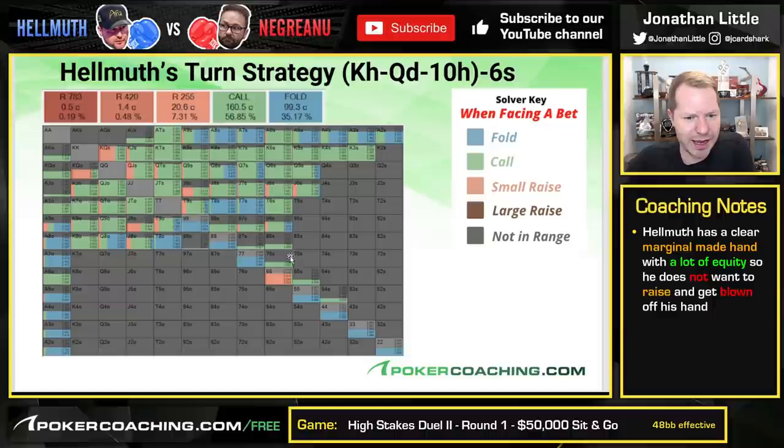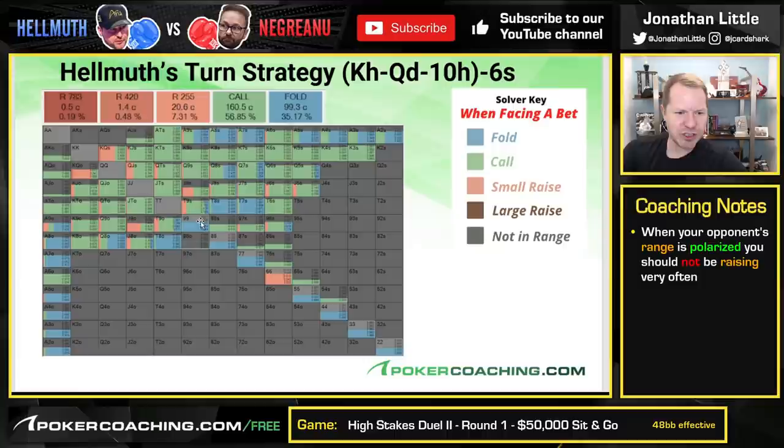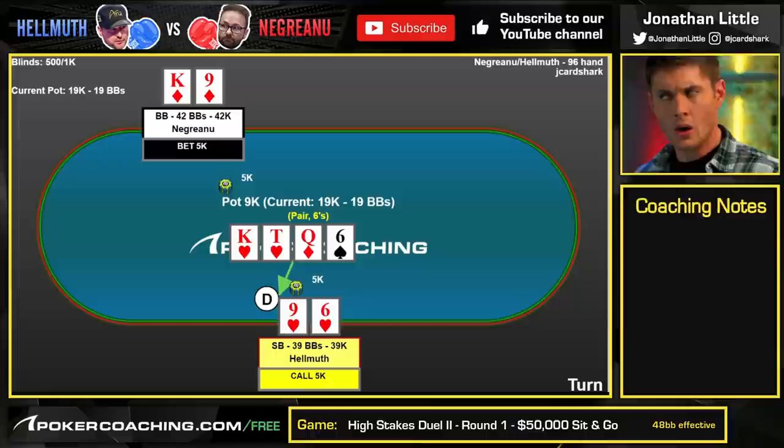9-6 suited does indeed call the vast majority of the time. Because Negreanu is so polarized at this point, Helmuth does not get to raise very often at all — only raising with King-Queen and Jack-9 for straights. The bluffs here come from 10-9 and hands like Jack-8, Jack-5 suited, and Ace-9 offsuit. The solver picks some sporadic bluffs every once in a while — you got to make sure you're bluffing, otherwise you're just only raising with the nuts.